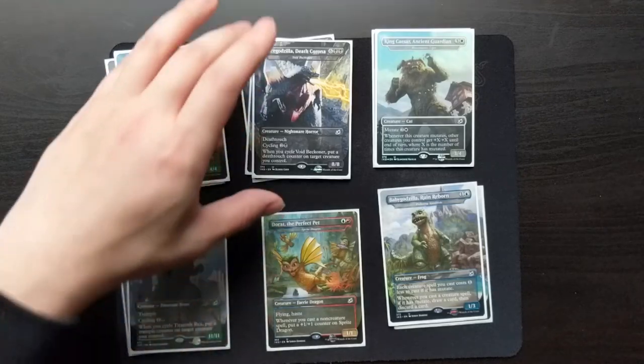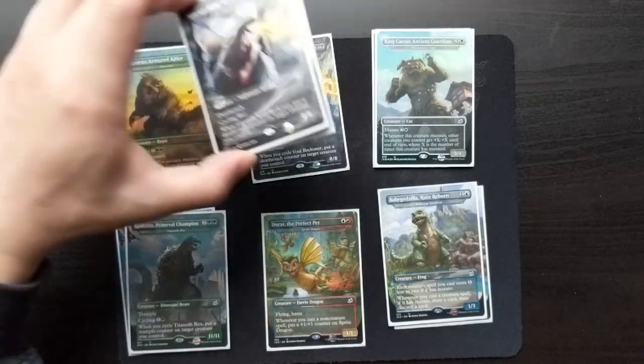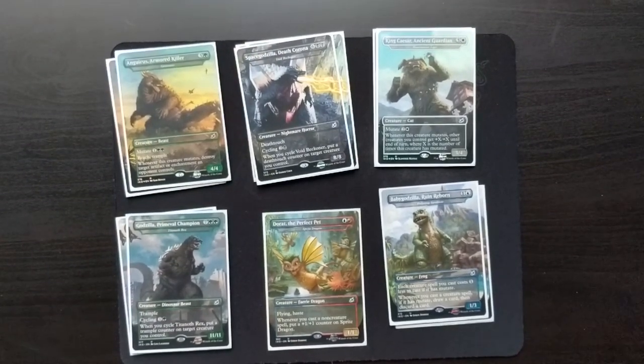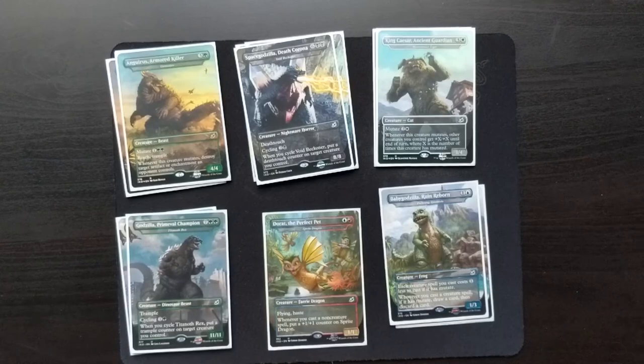So the variants we got: Anguirus Armored Killer, Foil Godzilla Primeval Champion, Death Corona, another Baby Godzilla, Dorat, another Primeval Champion, King Caesar, Foil King Caesar, Space Godzilla, Foil Space Godzilla, Anguirus and Anguirus — look at that, they all fit perfectly. Awesome, glad I got Space Godzilla, although three is a little much, but overall pretty excited. That's all for this one — thank you for watching and I'll catch you guys in the next one.